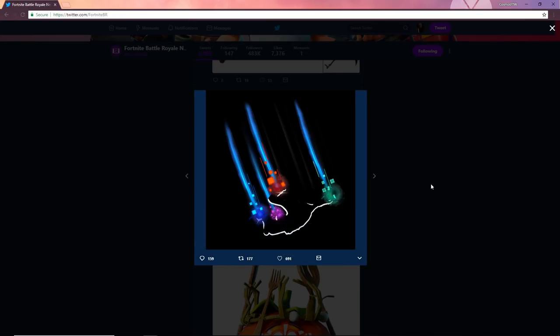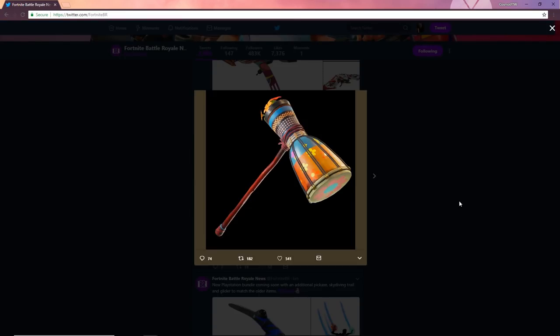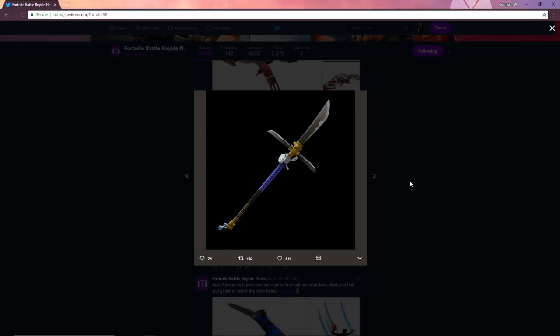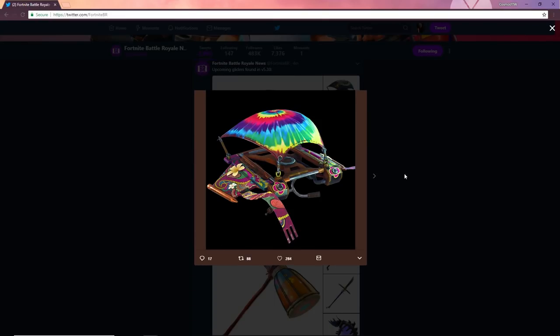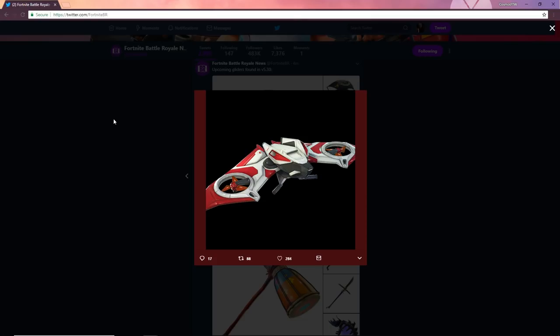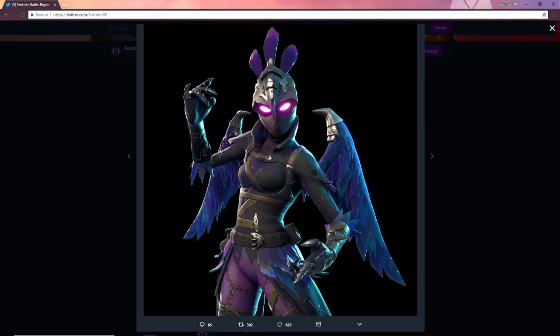We've also got a brand new PlayStation bundle pickaxe and a PlayStation bundle glider — it's got googly eyes at the top, looks mad. So another PlayStation exclusive bundle is coming. We've got more pickaxes: a motorbike one, and this sword — a katana pickaxe that's obviously going with the samurai skins. Then there's the Raven axe as well. For gliders, we've got the samurai glider, some others, and what they think is going to be the first skydiving trail in the shop — the Raven skydiving trail.